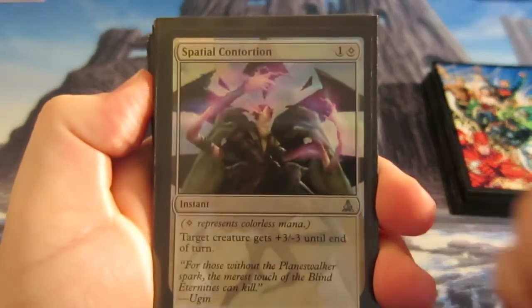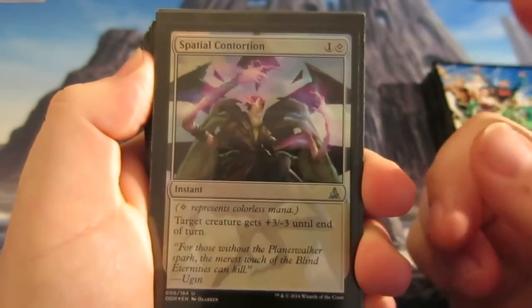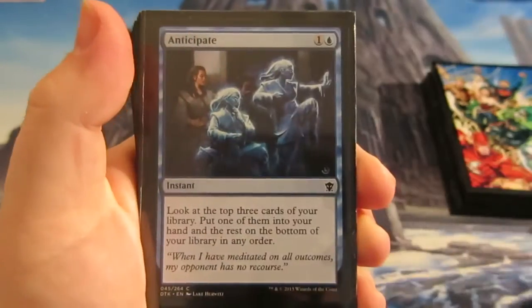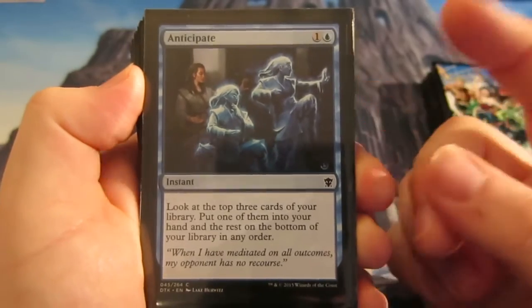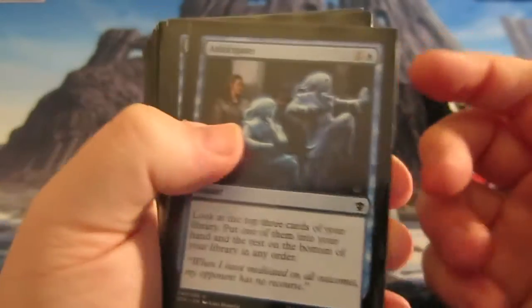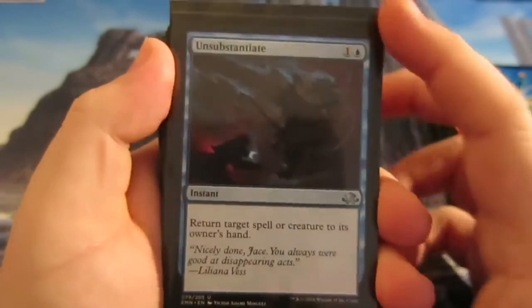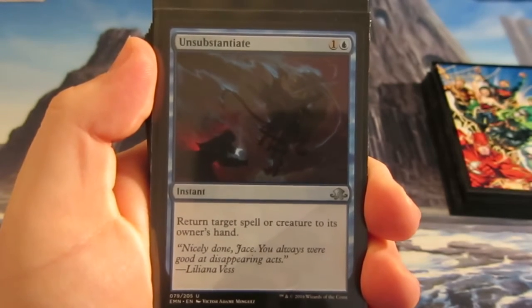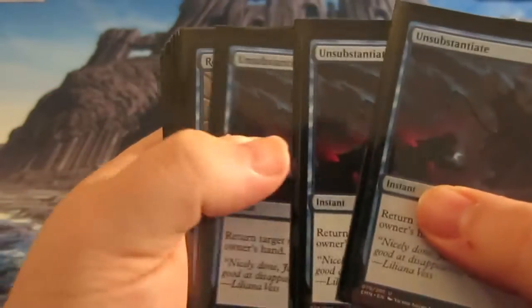Now on to the spells. We run some Spatial Contortions — one colorless, easy to play early removal, which can be important. It's plus three or minus three, so it hits quite a few creatures. Anticipate lets you look at the top three cards, put one into your hand and the rest on the bottom of your library — we run two of those. Unsubstantiate is a new addition to the deck: return target spell or creature to its owner's hand, countering a spell or bouncing an annoying creature for just two mana at instant speed — we run three.